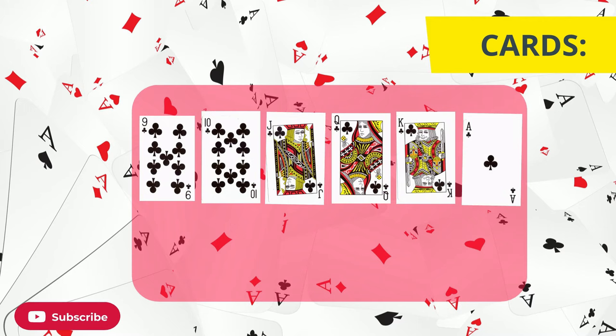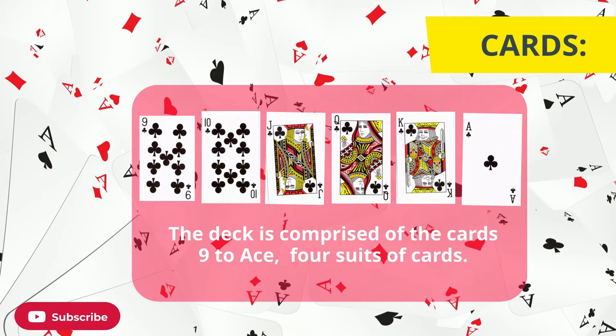In Euchre, the values of the cards are much like you would expect for a normal deck. Ace is the highest, while nine is the lowest.